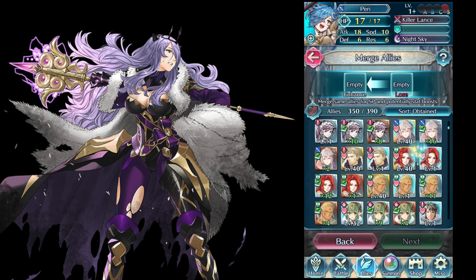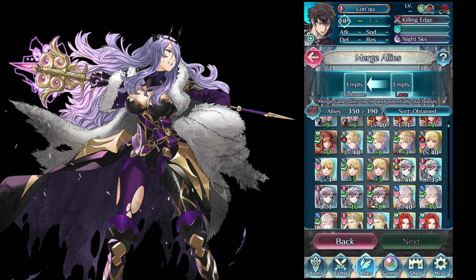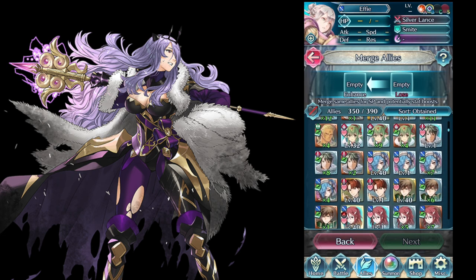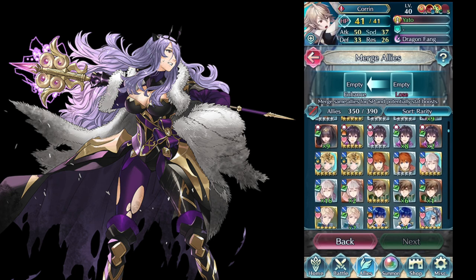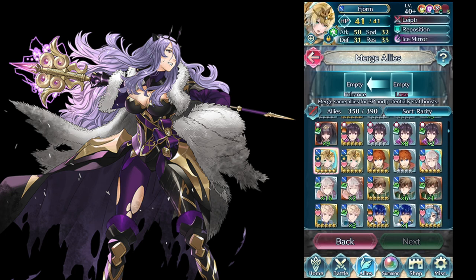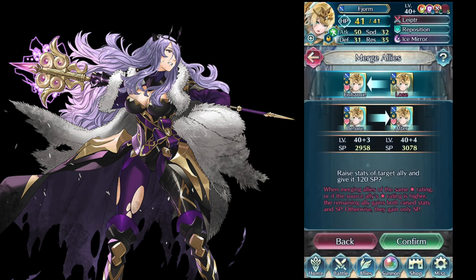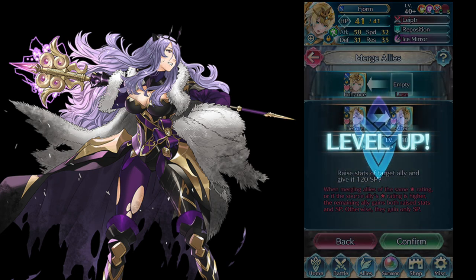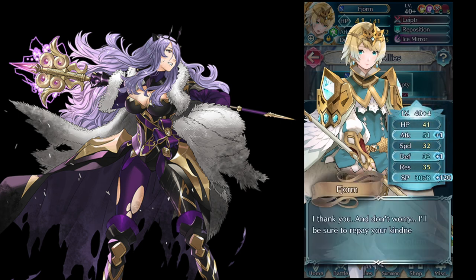Cordelia. I didn't spend on the Resplendent Heroes, but I will probably spend some money soon. I have a plus attack — this is a plus defense — that makes it really easy to get rid of. I wouldn't mind having a plus 10 Freege Arms. He is one of the better looking units, one of the better designed units too.